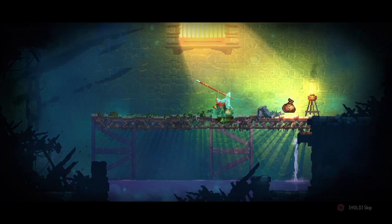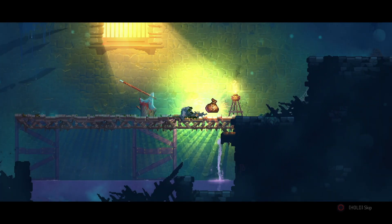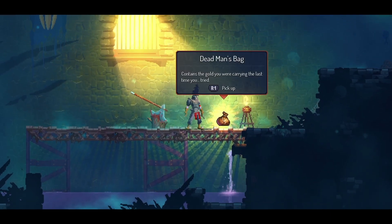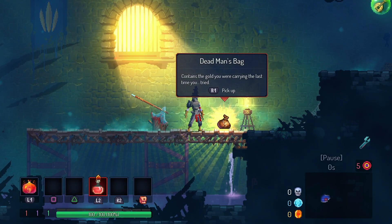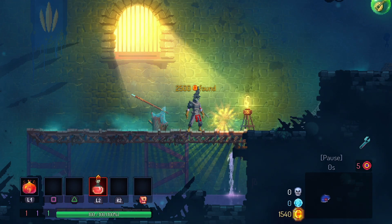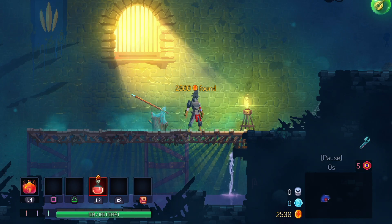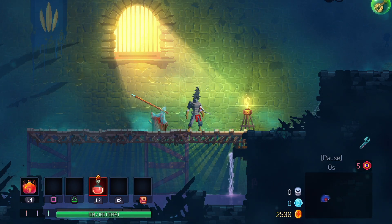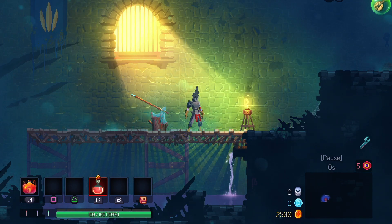Hey everyone, DisappointedGiant here with a video about something I always love talking about: Dead Cells. I wanted to make this video to get into the mechanics behind the combination of Face Flask and Vengeance, and why this easily attainable combination of items should have a place in your brutality build strategy. They work incredibly well together at any point during a run, but really shine toward the endgame on higher BC levels where damage is king.